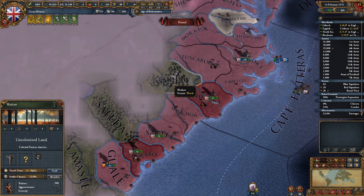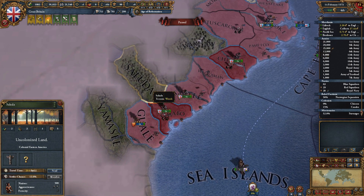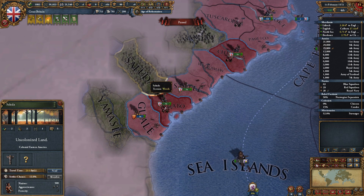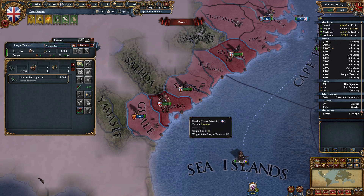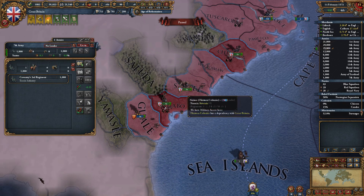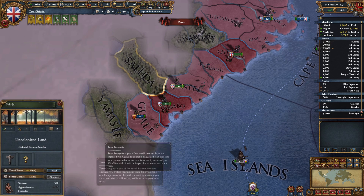Let's head over to the New World and take a look. We've got Santee there with 3 development. 5 development in Saluda, 3 development there. Looks like Saluda is where we are heading to. No — Santee, there you go. Two to Saluda please — send the next colonist.